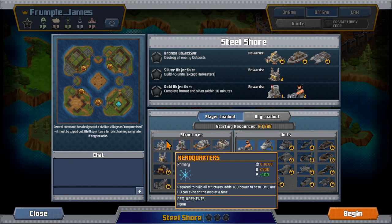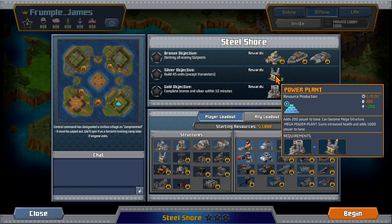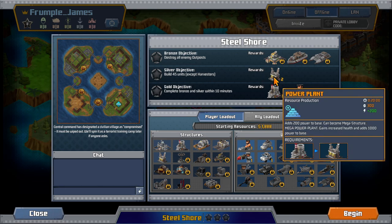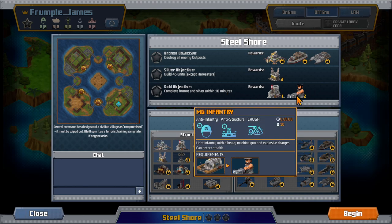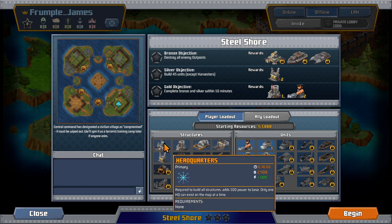I guess that's our first mission. So Bronze Objective: Destroy All Enemy Outposts. One of the interesting progression things in this game — you actually unlock things that carry over into missions based on how well you do. If we build 45 units except Harvesters, we get some Power Plants, and if we complete the Bronze and Silver within 10 minutes, we'll get some additional squads to deploy with in the next mission. We've got a Refinery and a map there.